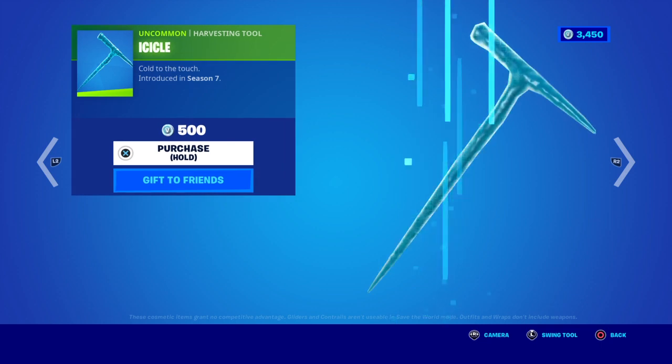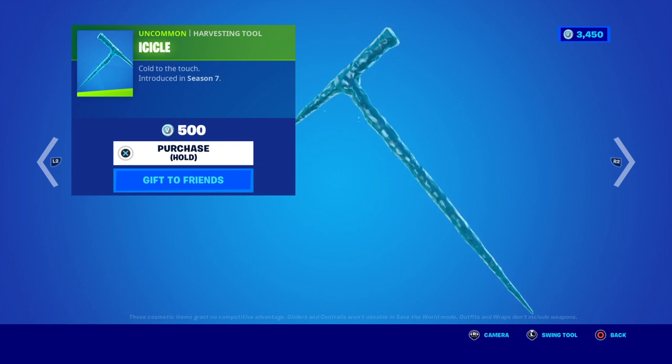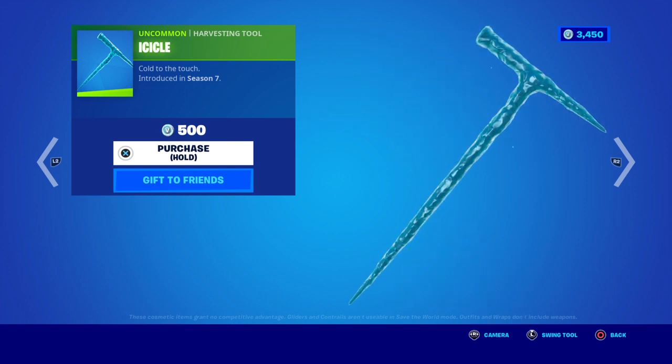You've got Icicle — cold to the touch, introduced in Season 7. 500 V-Bucks. It should say animated.